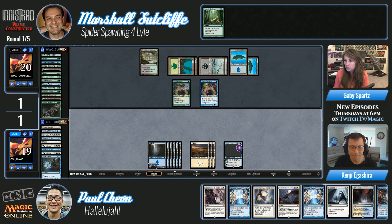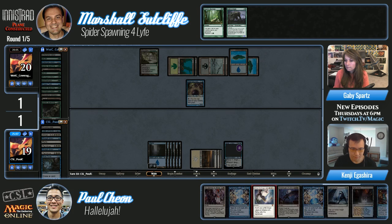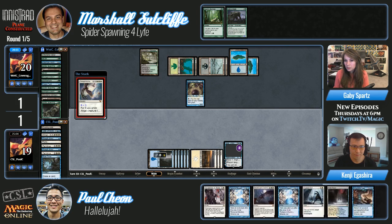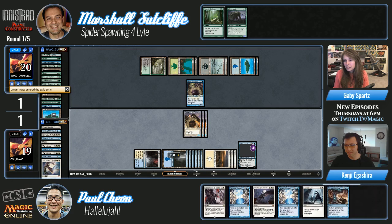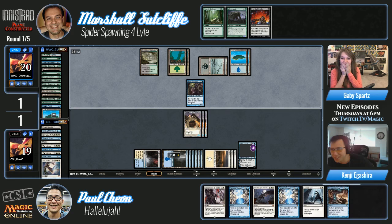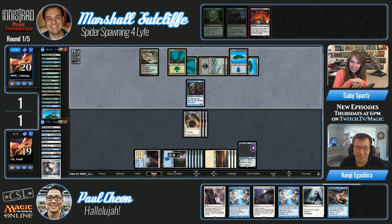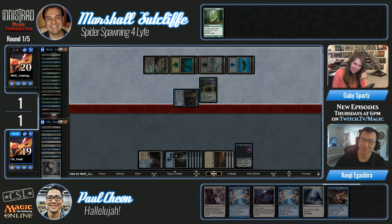Paul could Descend sometime soon. He just miracled Devastation Tide — he wants Jace to keep going up. He's gonna bounce that Splinter Fright. Here come the angels — hard cast, no miracles — but this is probably going to do it against Marshall. He does have the ability to gain some life, but these angels hit for quite a bit each turn and Paul has Temporal Mastery. Marshall can't do anything — Paul just gets to take a turn, attack, take a turn, attack. Marshall is dead.